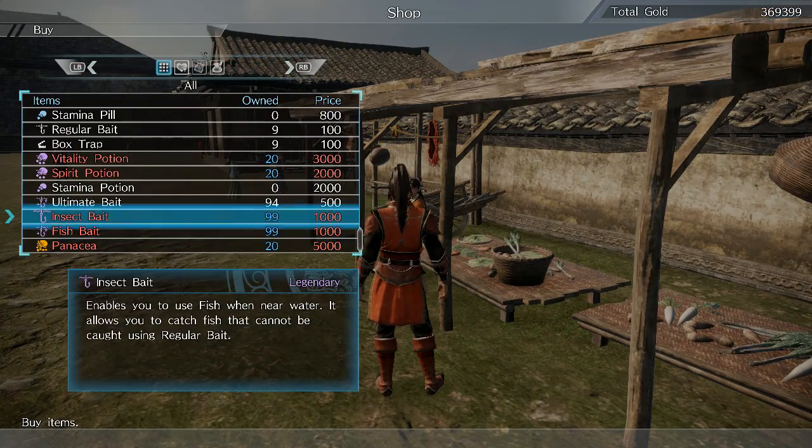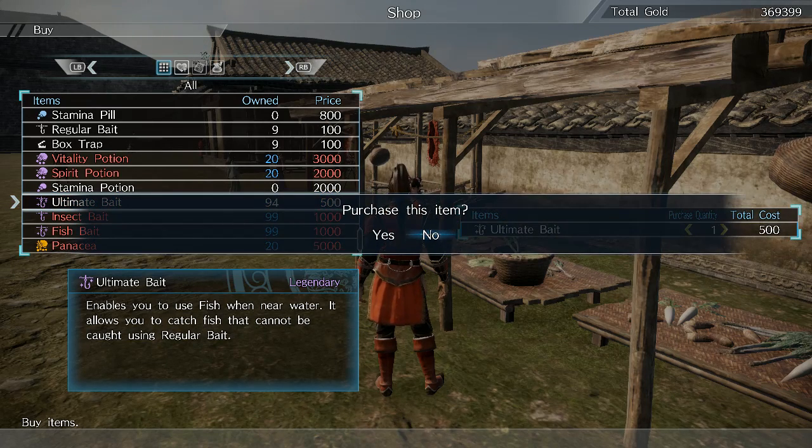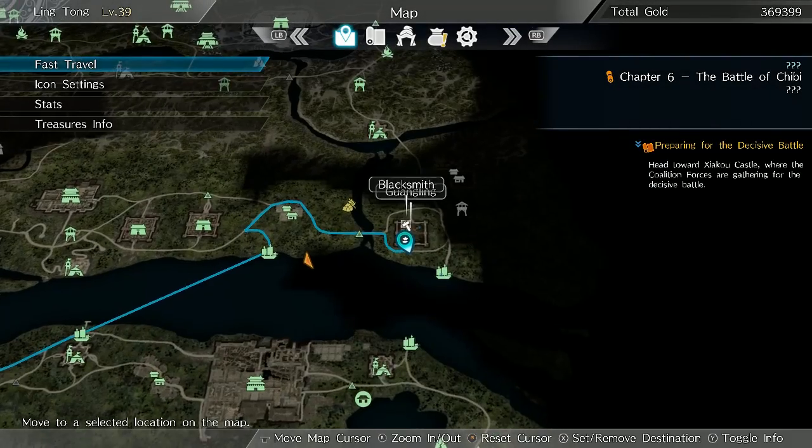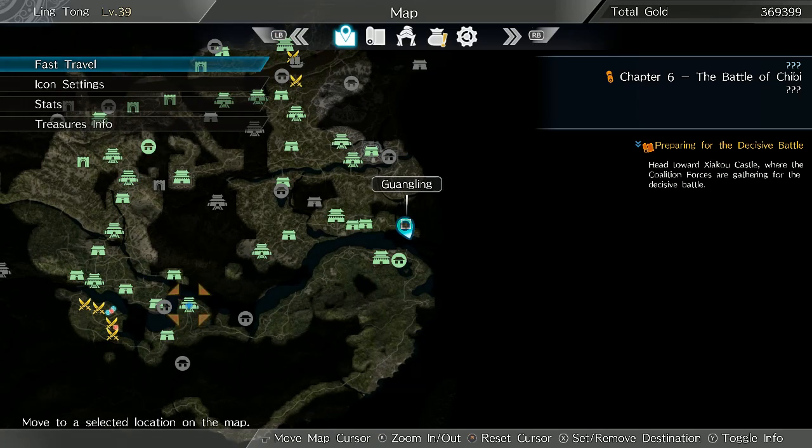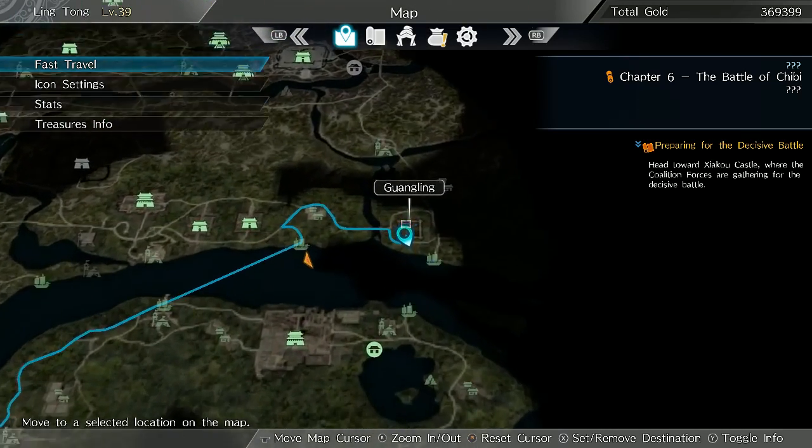So you're going to want to use fish bait. If you use ultimate bait, it doesn't seem like you can actually get the gold drops. So what you do is you go to Guangling — I'm going to go ahead and zoom out here — it's kind of in the lower-ish right-hand corner of the map. You go here and then you go to the port.